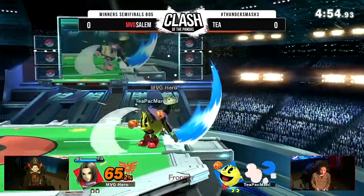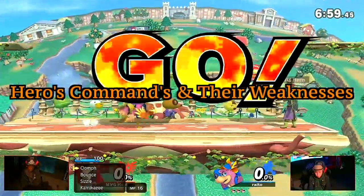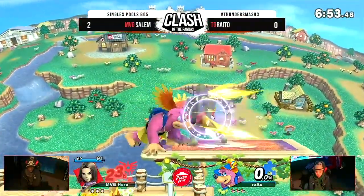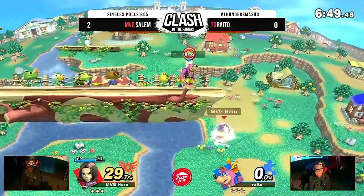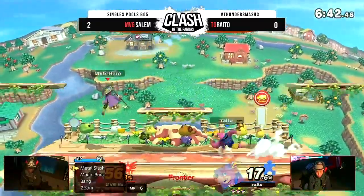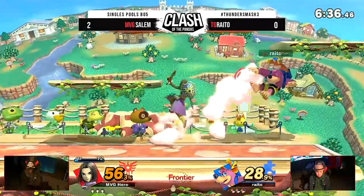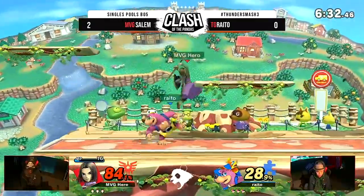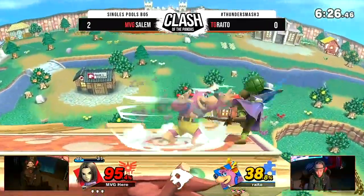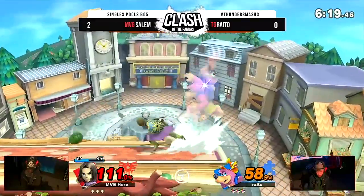Now let's talk about Zoom and Accelerato. Zoom can be extremely hard to edge-guard when Hero has it at his disposal. The closer he is to the blast zone, the more likely he is to get Zoom — when he's about 40 units close to the blast zone, he has a 53% chance of getting Zoom on his menu. Zoom is pretty much a free recovery for Hero. He also lands at random spots, but from personal experience, Hero generally lands towards the middle of the stage with Zoom, so keep that in mind to try to punish him.